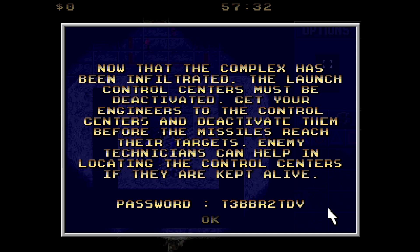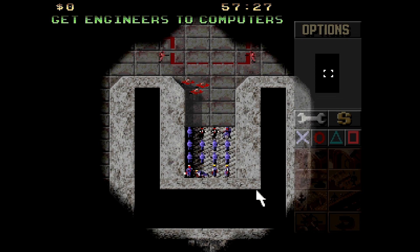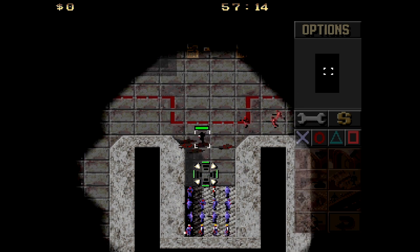Welcome back to Command & Conquer Red Alert for PlayStation. And welcome to the second part of the 10th alert mission. So we do have a task force in here now. We do have some spies, which is quite convenient.